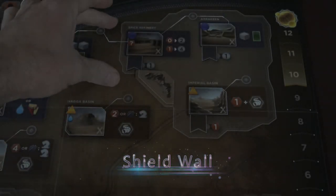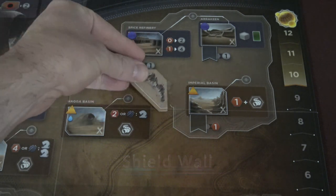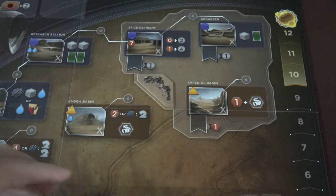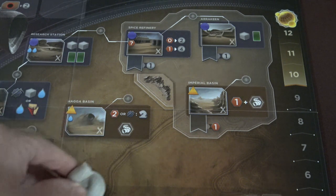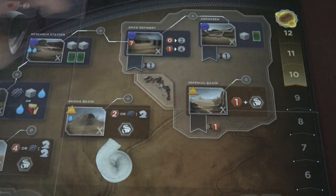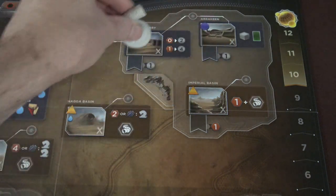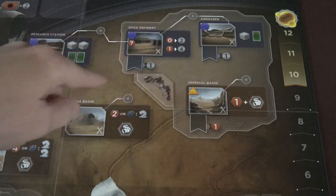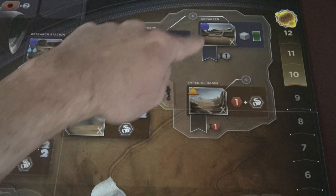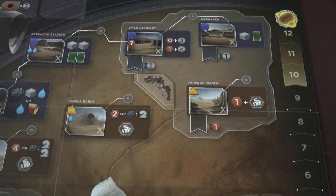There's a barrier on the map, and then there's this token — the shield wall token. When the game starts, the shield wall is intact. What that means is that the sandworms are in the deep desert, and if the shield wall is intact, they can't get into this portion of the map. So sandworms can't be used to do battle in any of these three locations: the spice refinery, Arakeen, and the Imperial Basin.